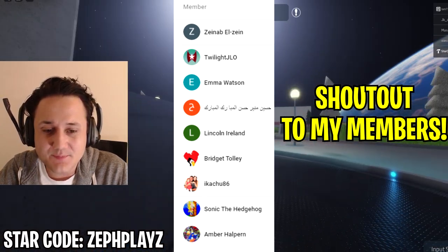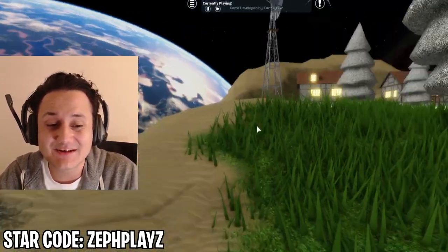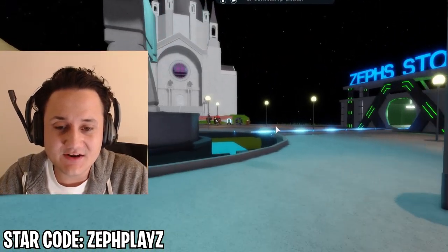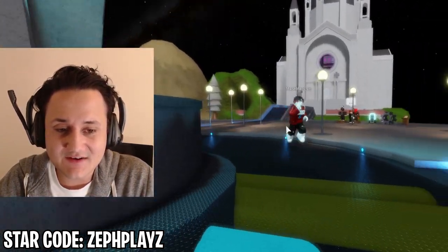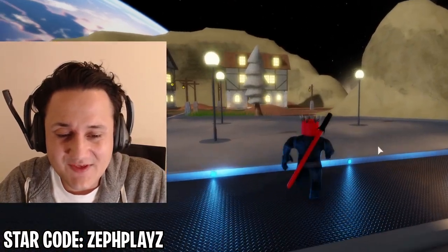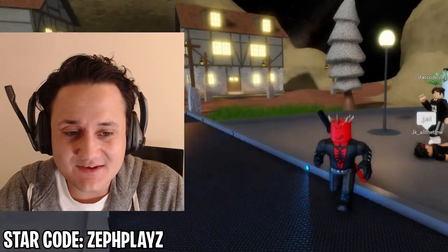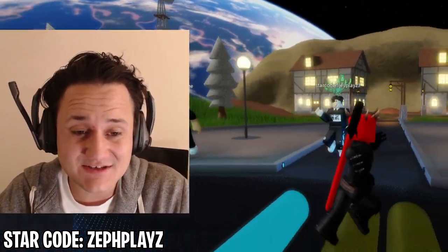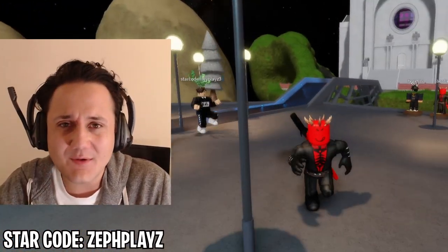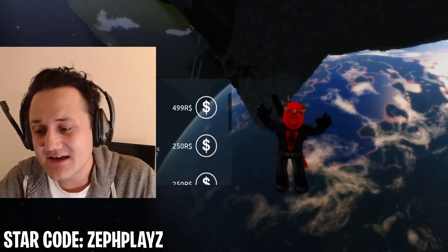Alright guys, we're here at the ZefPlays Secret HQ once again for the big Roblox account reveal. I'm very excited to present to you this Darth Maul Roblox account — it actually looks really, really good. In 3, 2, 1 — boom! Check it out. We have the lightsaber on the back, and if we pan over to the front we got the horns, the shirt, the pants, the face. We look absolutely crazy. Let me know down in the comments how I did, and let me know who I should make next. Thank you guys so much for watching — have a nice day, I'll see you guys later. Peace.